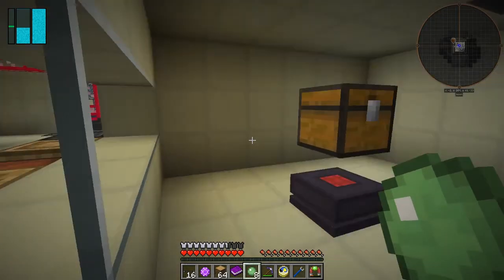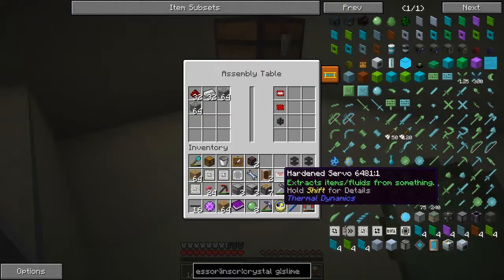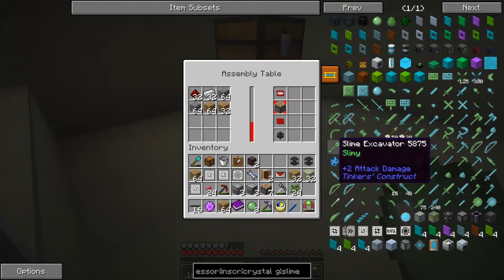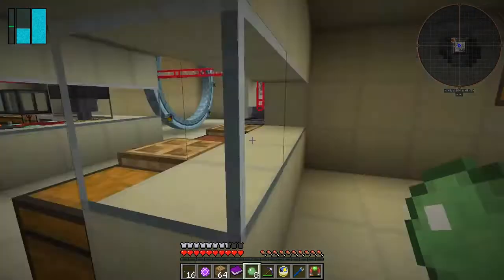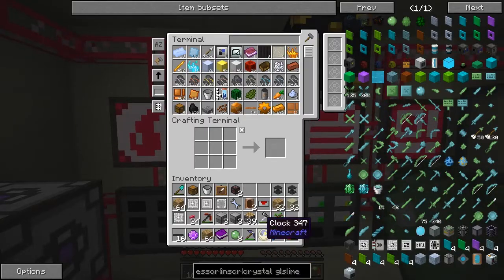We need 32 times one and a half stacks, don't we? That's four stacks — one and a half stacks. Let's get those going. I think that'll do — yeah, perfect. So we've got plenty of pistons now. So now we can make some slime balls. Let's do that next.